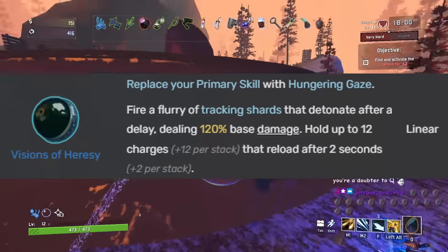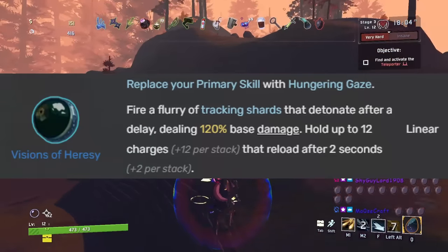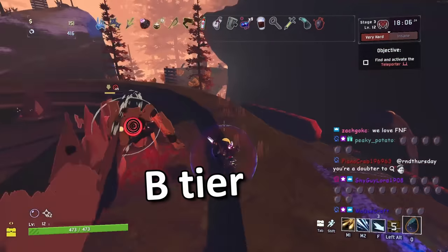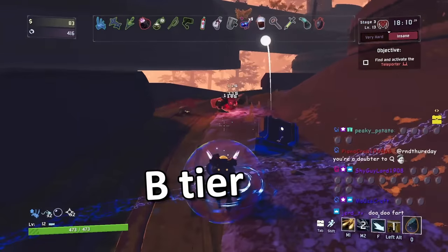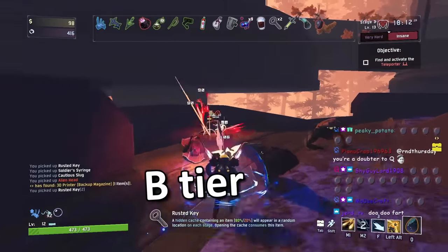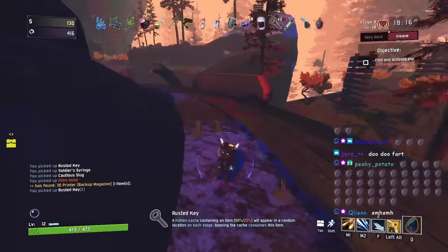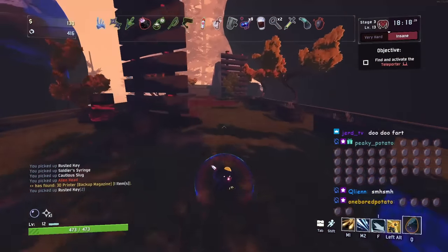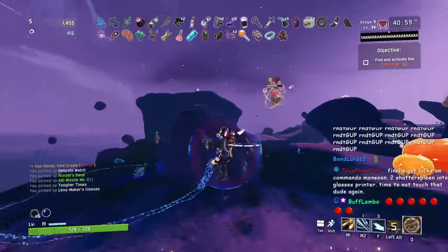Finally we have Visions of Heresy, which replaces your primary skill with essentially a needle gun. I put this in B tier — it's actually not a bad M1. People like using it on Engineer with turrets, and survivors like Acrid and Mercenary can use it for ranged attacks. But for better survivors like Mul-T and Captain you won't want to replace your M1. B tier for best heresy.